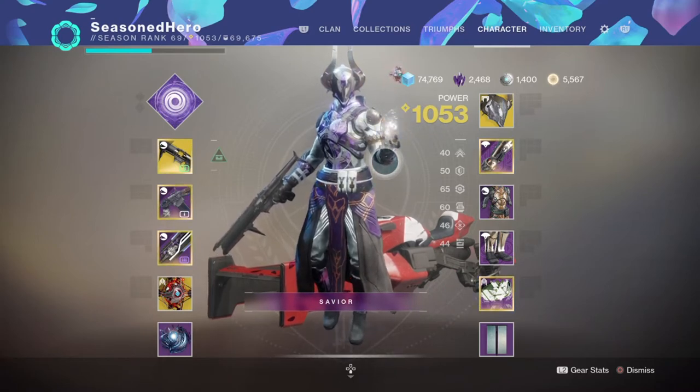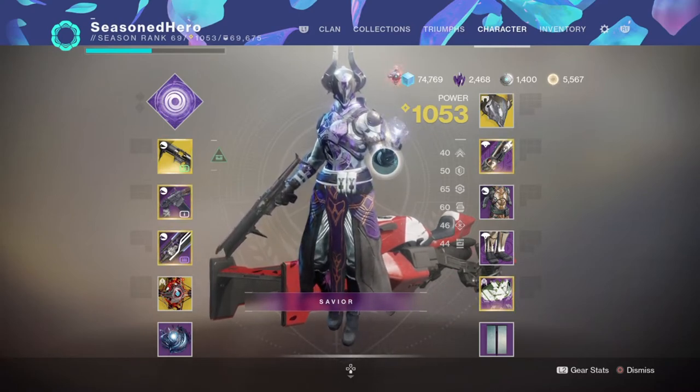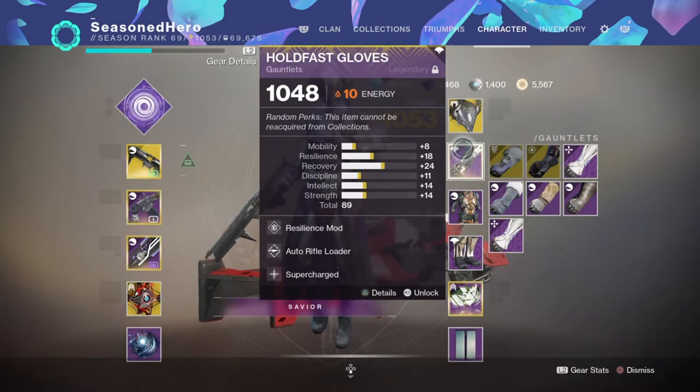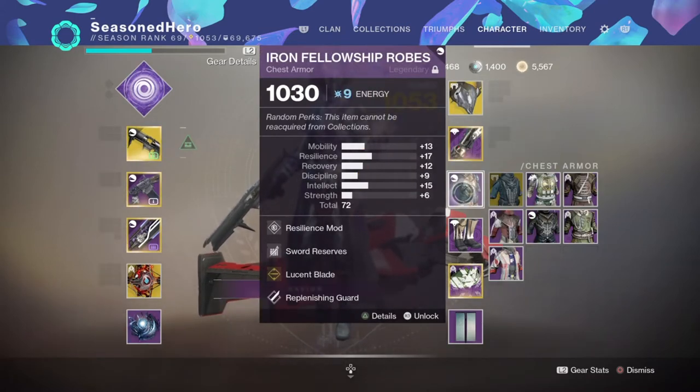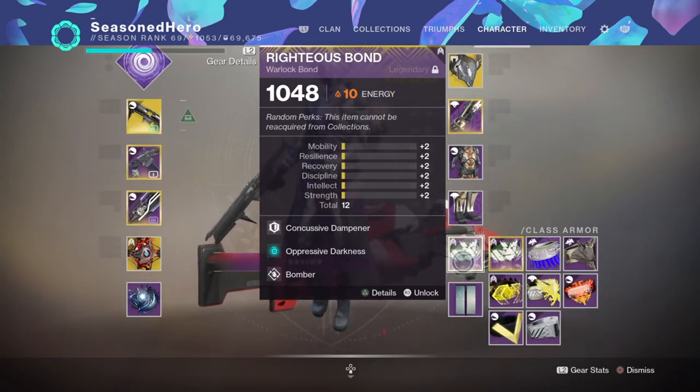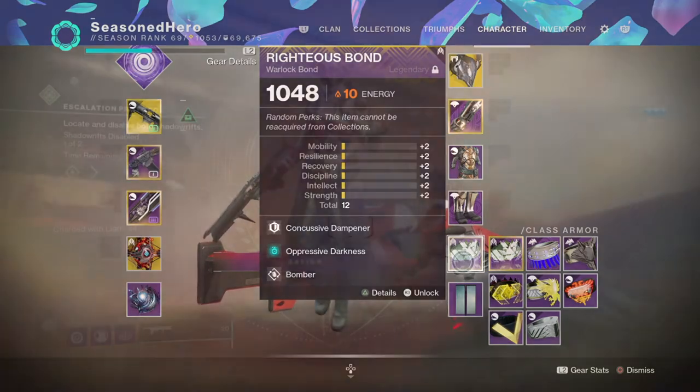Here are the mods we're using. Head: Discipline and Grenade Launcher Ammo Finder. Arms: Resilience, Auto Rifle Loader, and Supercharge mod. Chest: Resilience, Assault Mag Reserves, and Lucent Blade mod. Legs: Discipline, Enhanced Sword Scavenger, and Taken Charge mod. Bond: Concussive Dampener, Oppressive Darkness, and Bomber mod.